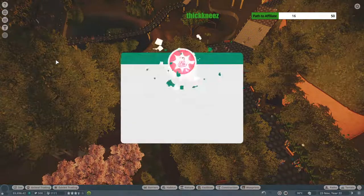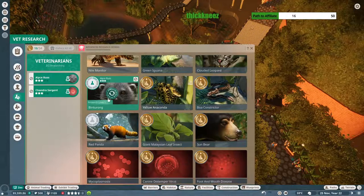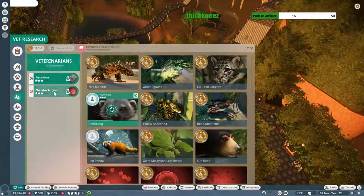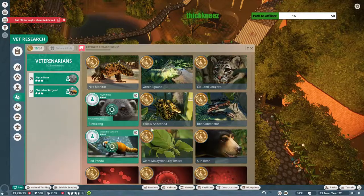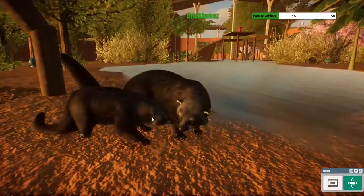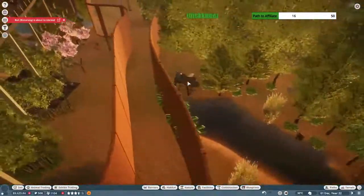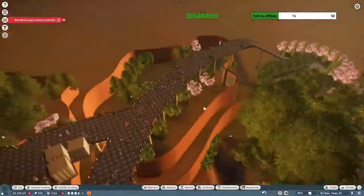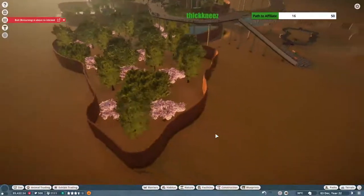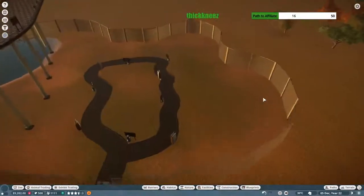I want to get some research completed on the pandas. I started on the binturongs — this guy's still working on disease research. I'm going to switch this off disease research to focus on pandas. These two are related — that's super annoying because inbreeding is going to kill their stats. That's frustrating; that's not the first pair of animals I bought off the trade center that were related. I could probably afford another binturong and fix that issue, but I don't really want to, so we'll just let them do what they're going to do.